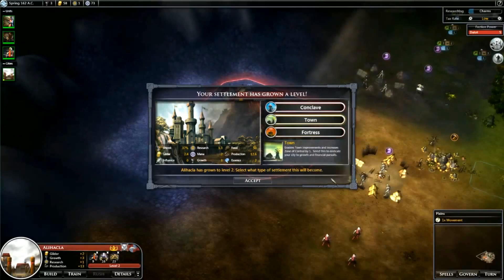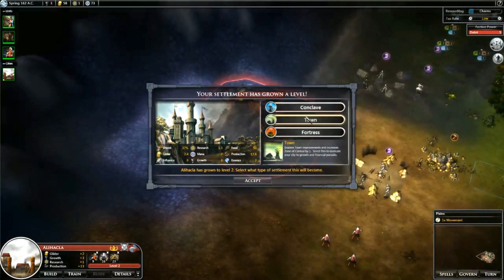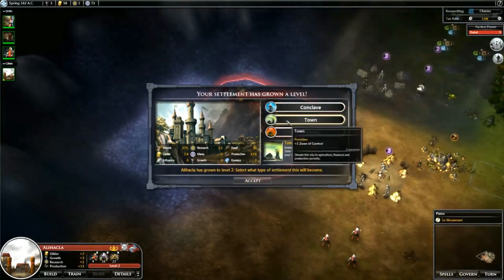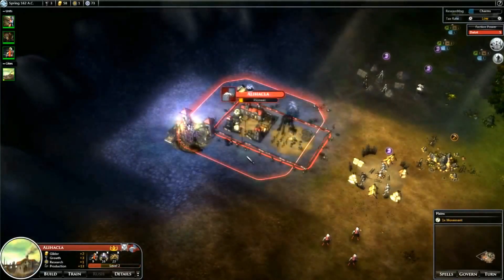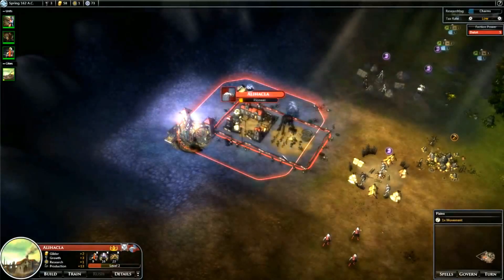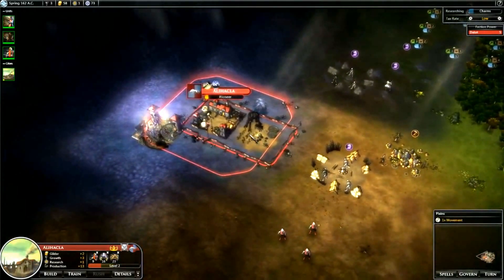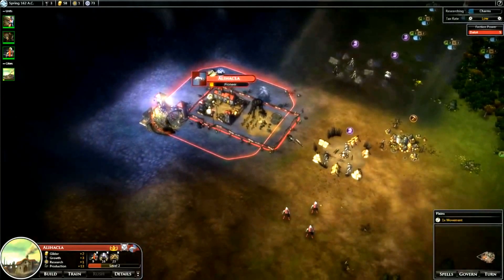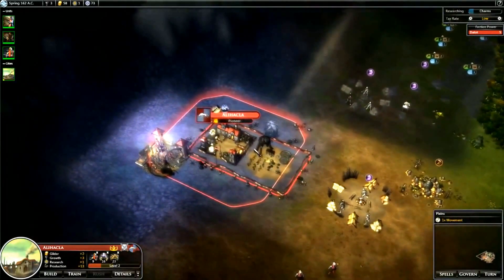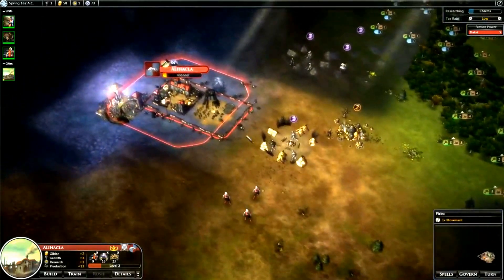I want to grow this city pretty quickly since it's in a pretty secure location - we have mountains on three sides, so it doesn't matter that much if we don't have that much defense. We'll go for a town. We don't need those messages anymore. I'm building a second pioneer for a second city. We'll just continue on with this city - it's looking good so far.